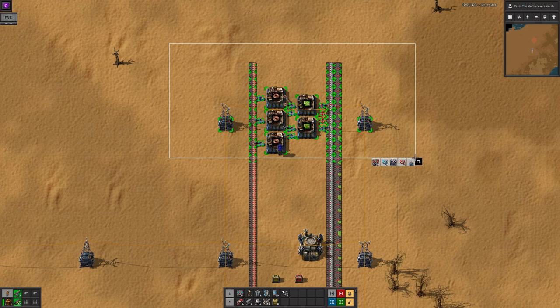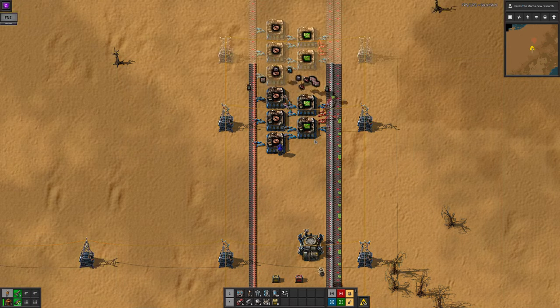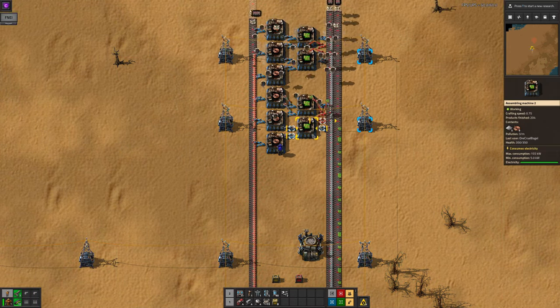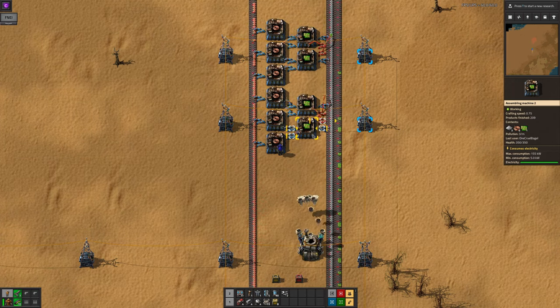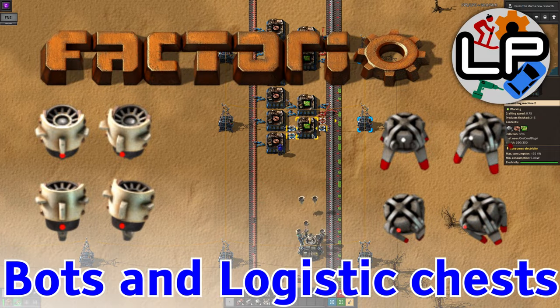The biggest game changer in mid-game Factorio is when you unlock bots. Suddenly you can just copy and paste a chunk of your factory and your flying minions will swoop in to do all the fiddly building work for you. There's a little bit more to them than this though, so let's take a look into bots and logistics. Welcome to Lawrence Plays Factorio.